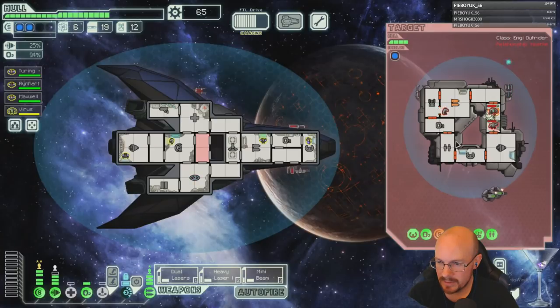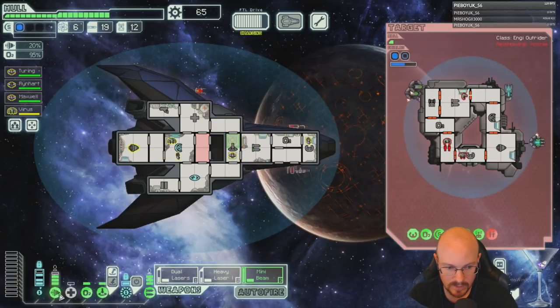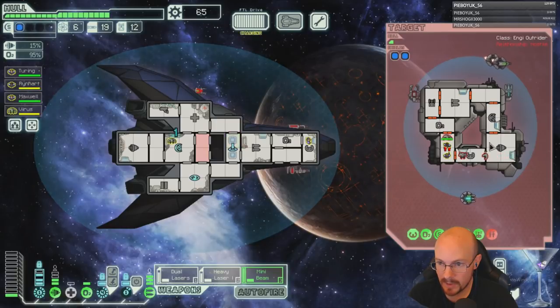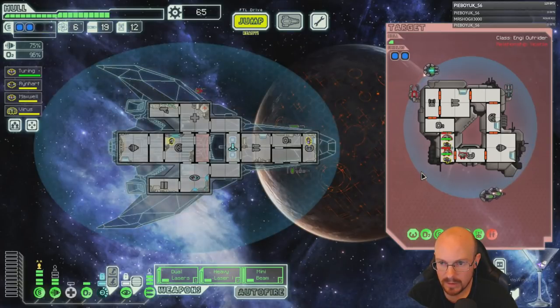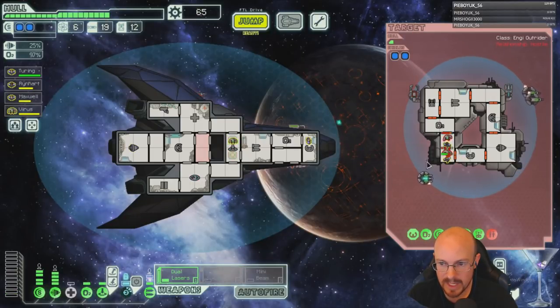I don't think I can kill him — he's got a clone bay. Got it — go! Oh crap, I can't shoot him anymore. I need more shots and he's dead. Let's get our third crew over there — these are just NGs so we should be good.